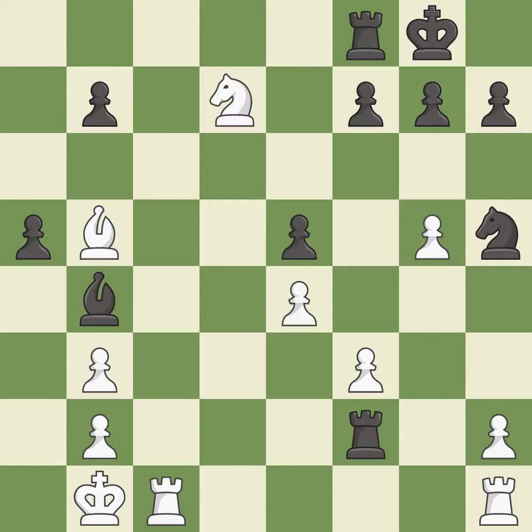This attacks a rook, winning a tempo when it moves away. It is good, but this ignores an opportunity to take an open file with a rook — it is a mistake. The rook is now on an open file, which helps control squares across the board.